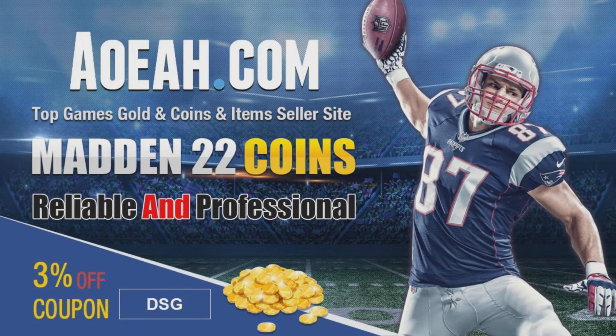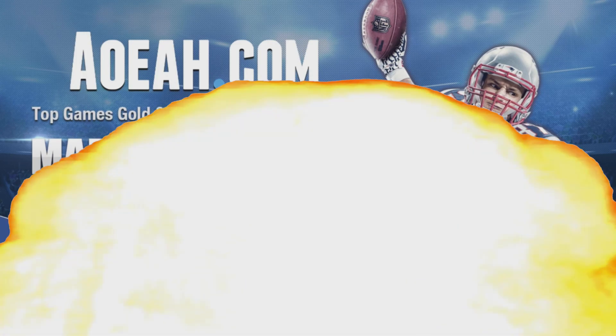If you're looking for the fastest, cheapest, and most reliable coins on the market, be sure to check out AOEAH.com. Use discount code DSG at checkout for 3% off your order. Link will be in the description and in the pinned comment down below.